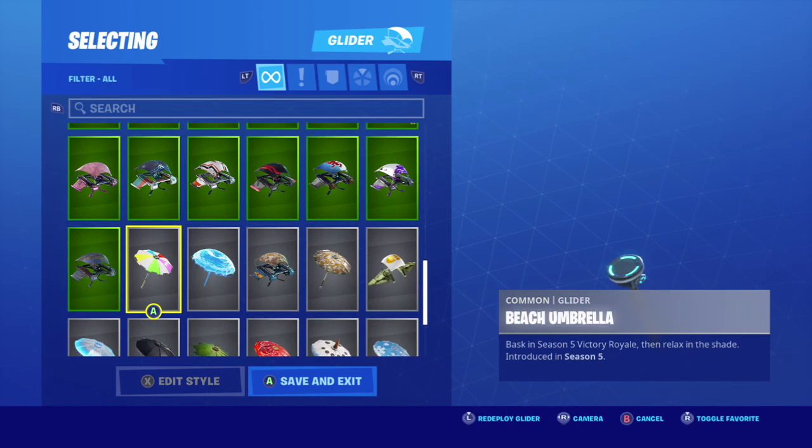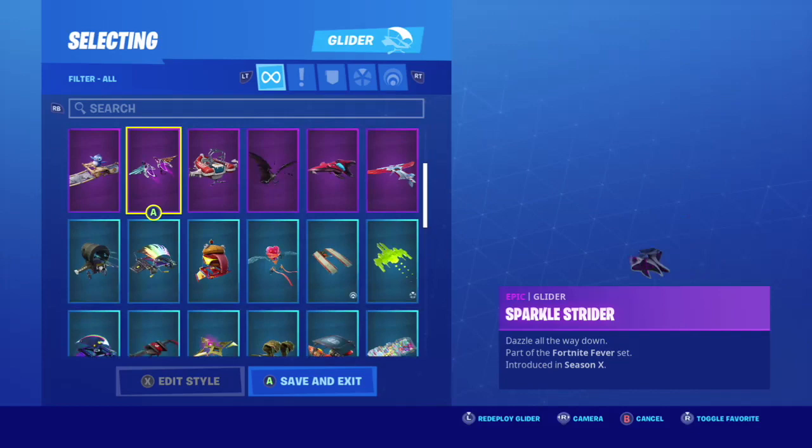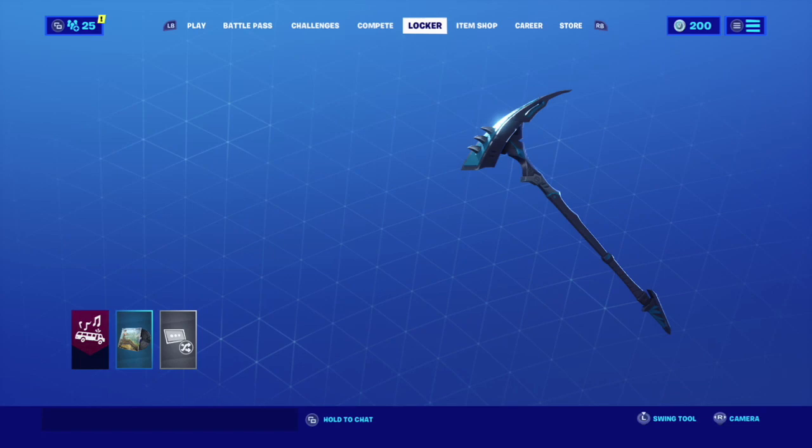A lot of the gliders are from the battle pass. I don't think I've ever actually purchased a glider. I do have every single winner's umbrella, which is nice, including the Save the World ones — that's something I really like about the gliders locker. Moving over to the pickaxes.